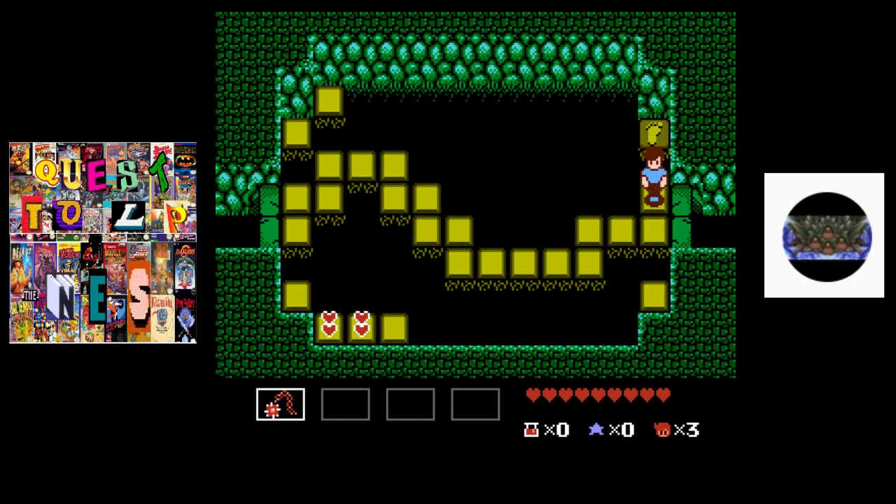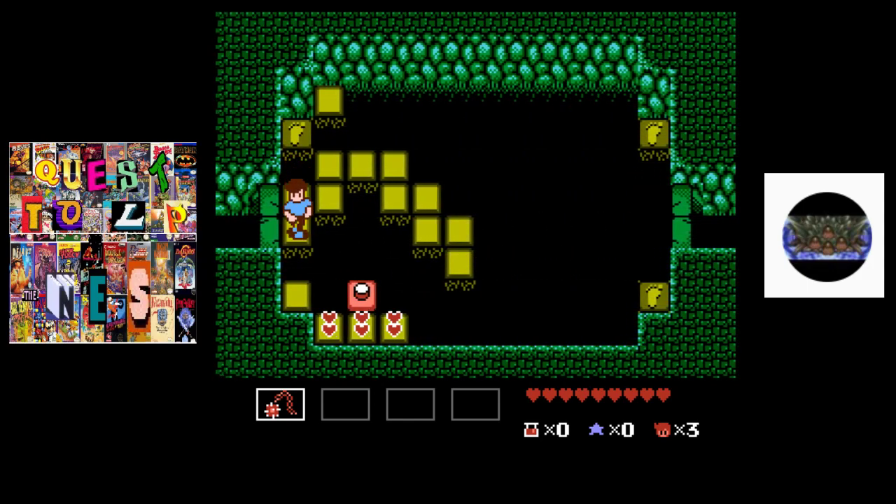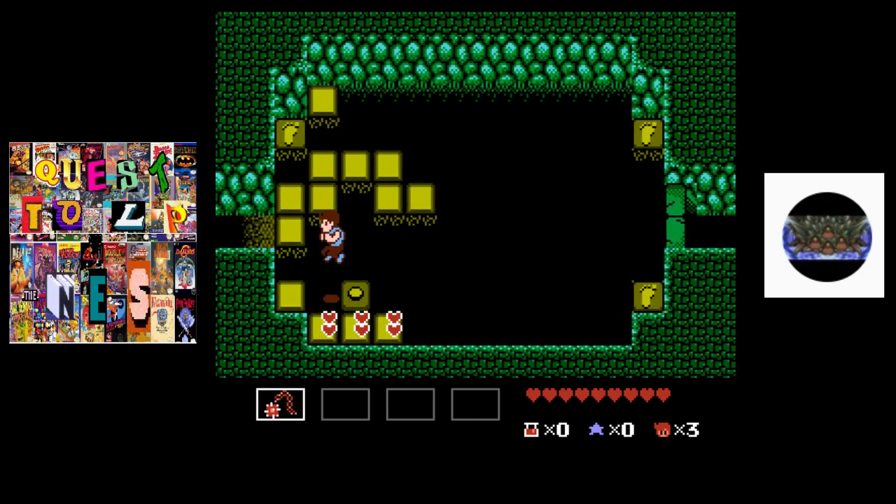We can jump up here to make some hearts appear. I don't know if you can grab all three of those or not. I don't think I've tried because the floor is about to move. We gotta go up here to hit this. We don't need the hearts so I'm not messing with them.